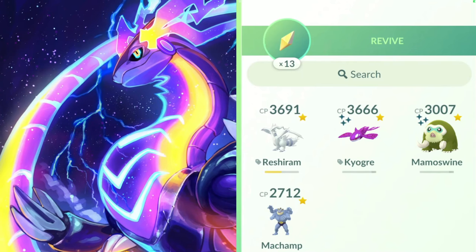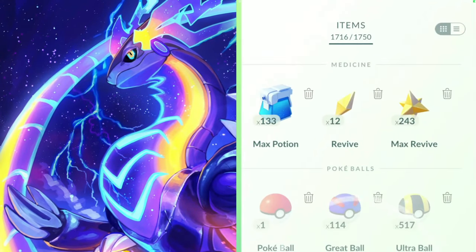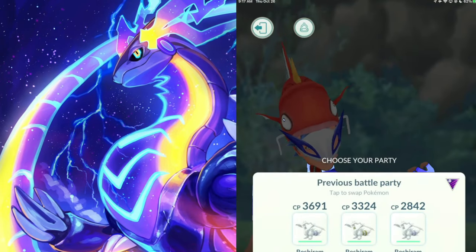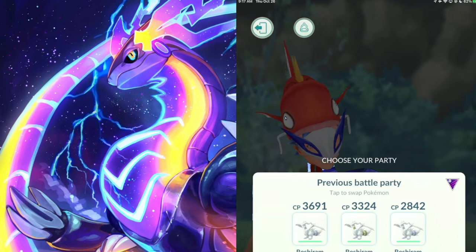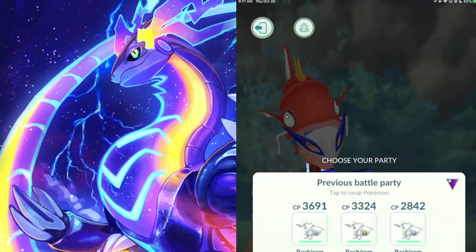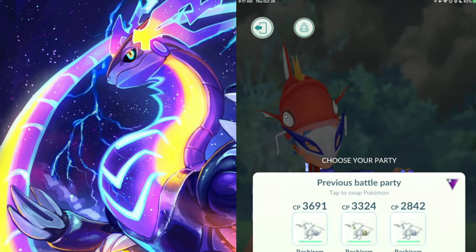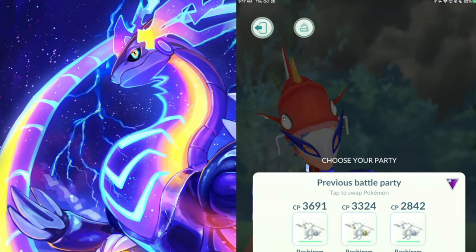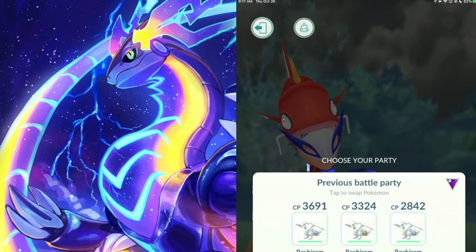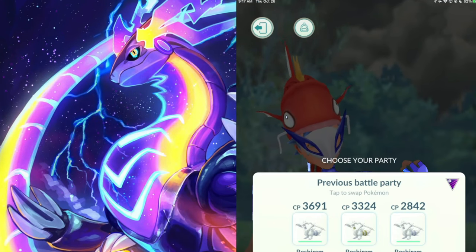The shiny should still be enabled on the Shadow Bellsprout even from these Team Rocket grunts, because grunts can have shiny Pokemon - they can have shiny shadow Pokemon such as the Gen 1 starters, Meowth, and Pineco before, which have been in grunts with the shiny enabled. So yeah, the shiny should be enabled with the Bellsprout even in these decoy grunts. Let's go ahead and hop into the battle.